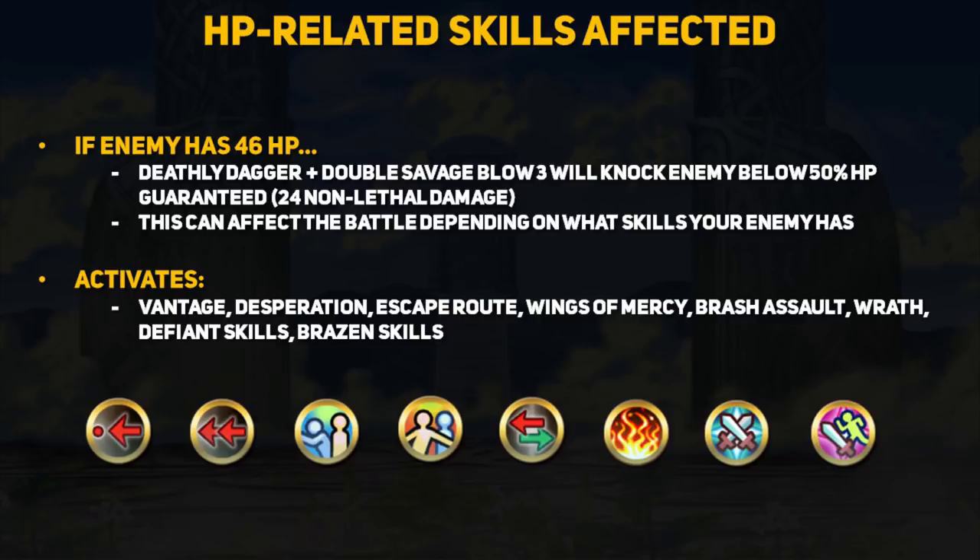Being able to dish out 24 points of damage to a unit is great, but many of these skills are very dangerous, especially in Arena. Wings of Mercy in particular can be really nasty. Say you take out one enemy and tag the rest with splash damage — you end your turn, and now this opens up the possibility of Wings of Mercy users or dancers being able to sweep your team. What if you accidentally trigger the Desperation and Brash Assault combo, and now Alphonse is taking out multiple units with a couple of dancer friends? This can have unintended consequences if you aren't keeping track of certain skills.